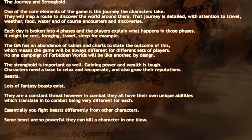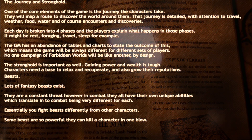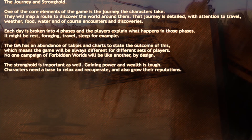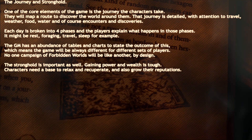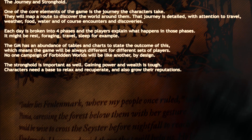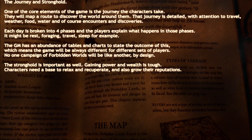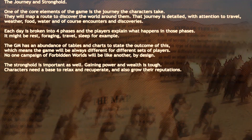The Journey and Stronghold. One of the core elements of the game is the journey the characters take. They will map a route to discover the world around them. That journey is detailed, with attention to travel, weather, food, water and of course encounters and discoveries. Each day is broken into four phases and the players explain what happens in those phases — it might be rest, foraging, travel, or sleep. The GM has an abundance of tables and charts to determine the outcome, which means the game will always be different for different groups of players. No one campaign of Forbidden Lands will be like another, by design.